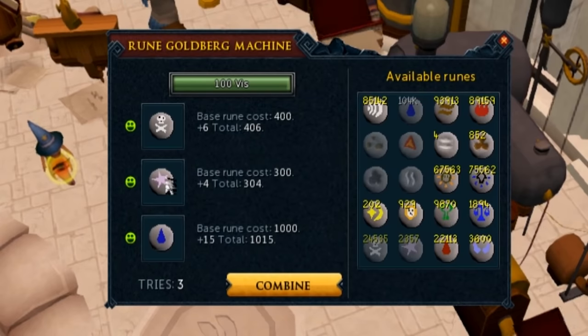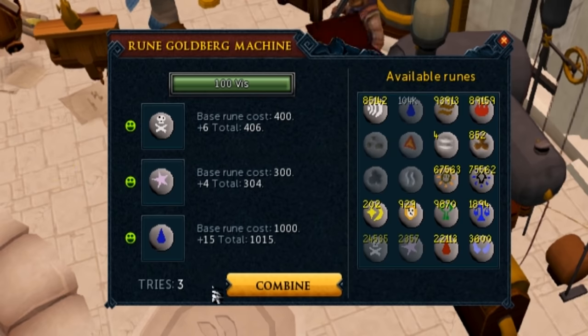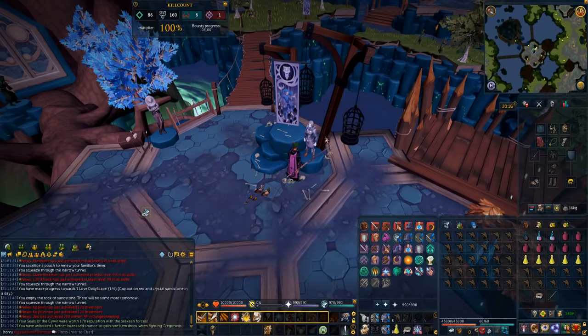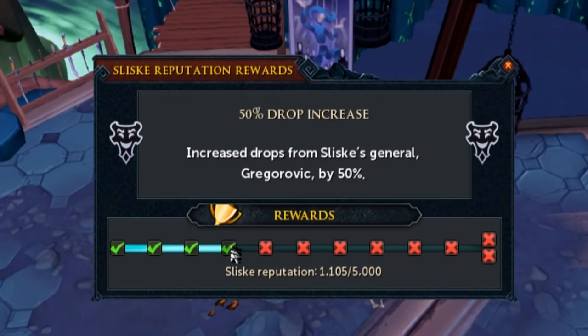I know it's using deaths and astrals but that's 100 Vis Wax on an Iron Man — I'll take that. So these seals we got from killing Gregorovic we give to the Sliskian force, and now we have a 50% drop increase at Sliske. We have to kill 10 for our reaper task so let's go do that and not die.